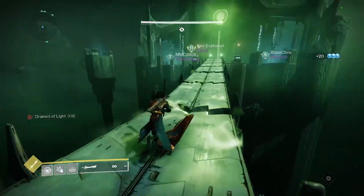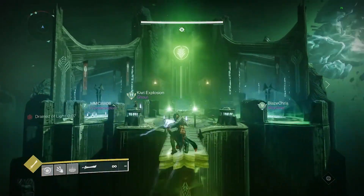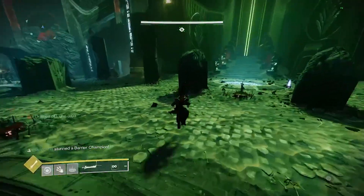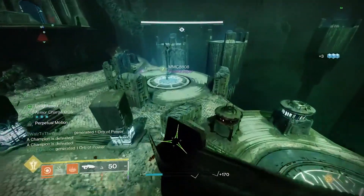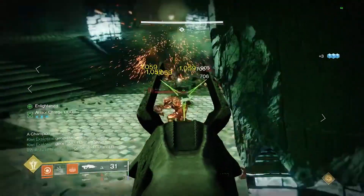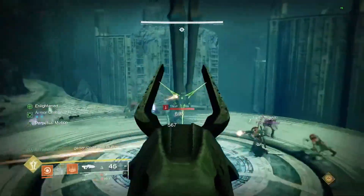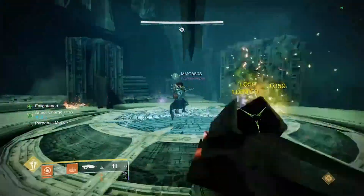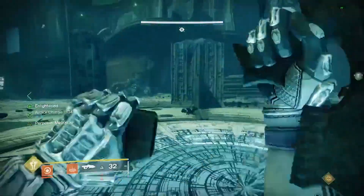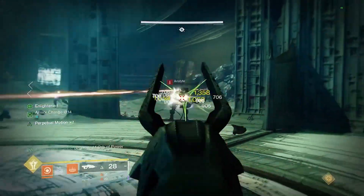Repeat this process until the first three players have crossed in this fashion. Then you're going to need to coordinate a little bit more, because the sword-bearing players will obviously be on the beginning side but the person holding the bridge plate will now be on the far side. So when the sword player kills the sword bearer and picks it up and is ready, they get as close to the bridge as possible and then tell the player on the other side holding the middle plate that they can step off. The sword-bearing player will start running and then jump across.